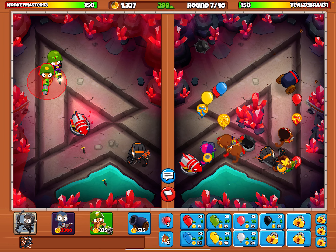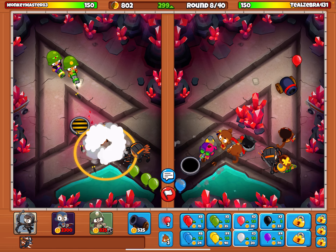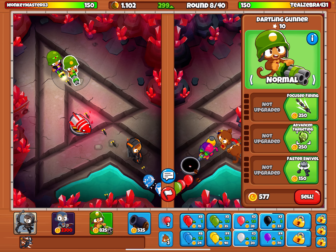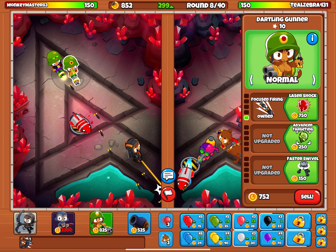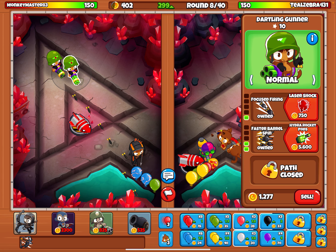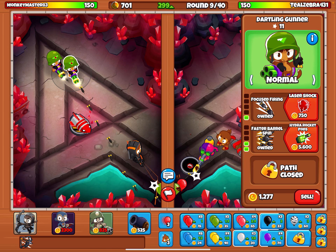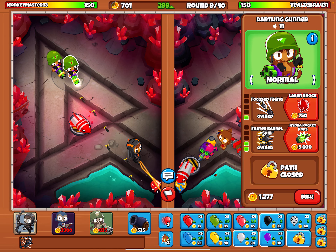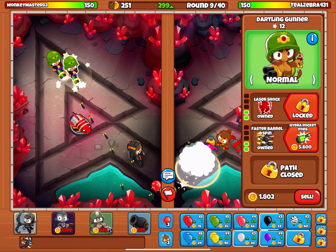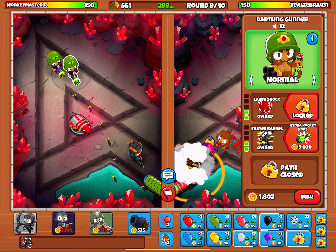We're making good money. Where should we put this dude? Can we fit him right here? Okay, we want him to go like that — yeah, there we go. Then we want him to have focused firing, faster barrel spin, and then laser shock since laser shock is good. I don't really know what laser shock does, but I think it's good.